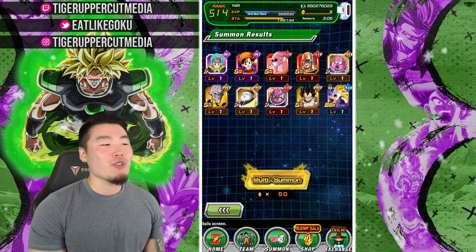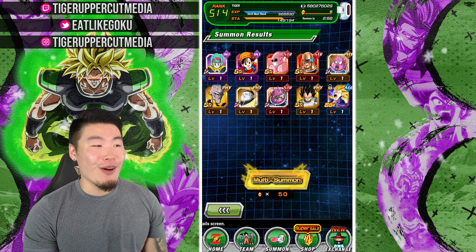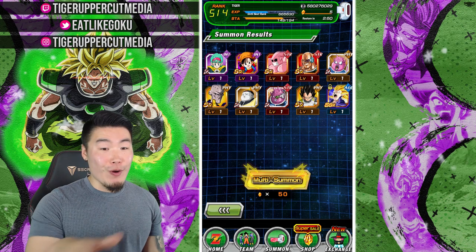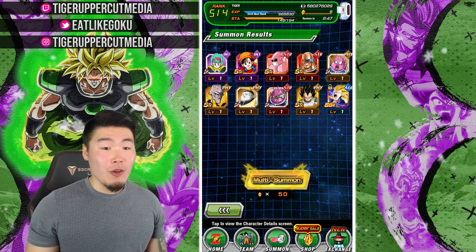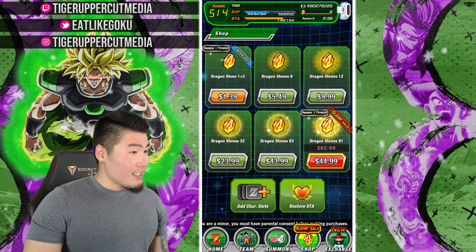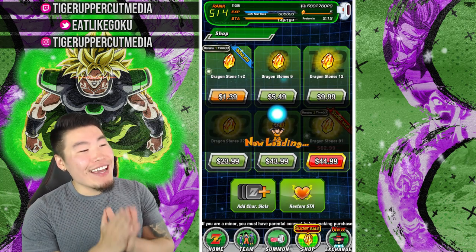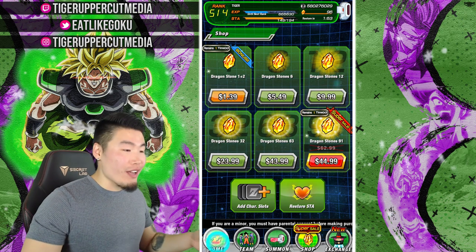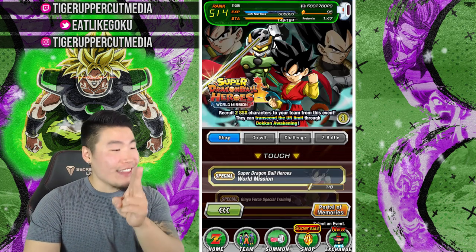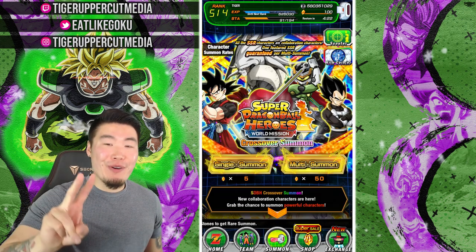Should I get another pack? I feel like maybe we should. But that would put me at over $100 on this banner, and as much as I can spend Alex and Wesley's money kind of carefree right now, I feel like I should still save more of it for the 300 million downloads, because I'm going to be needing a lot of stones for that. All right, screw it, why not? I'm still missing four stones right now, so we're going to jump back into the story event, farm four more stones, and then we'll do two more multis — and then that's going to be the video. No more after that. I have no self-control, man. Two more ill-advised multis — let's get it.